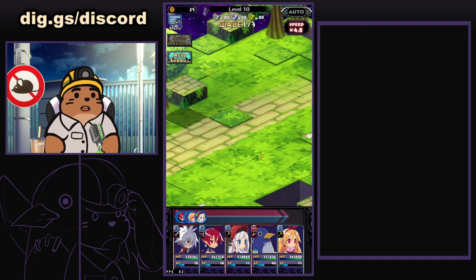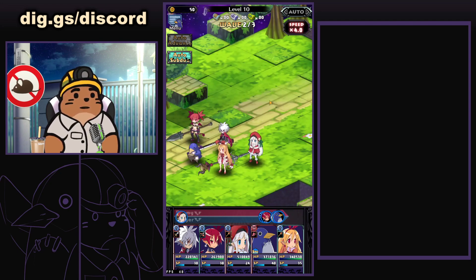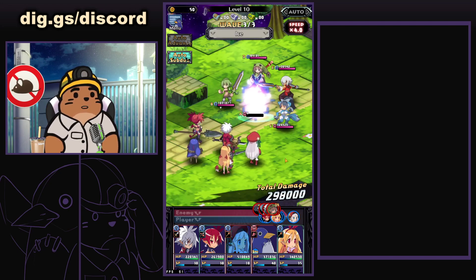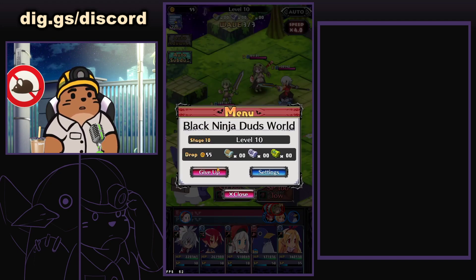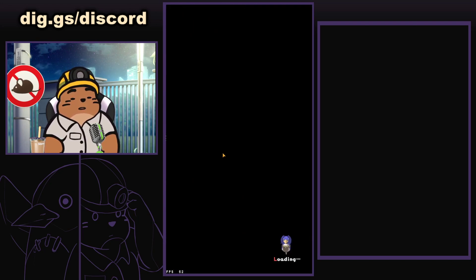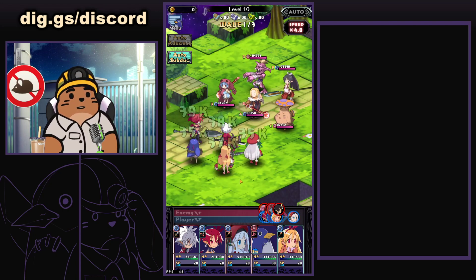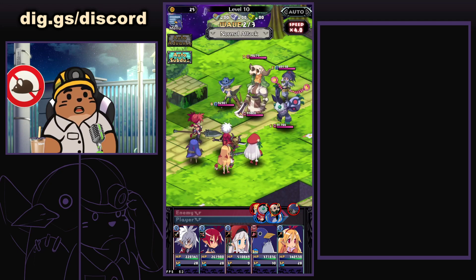We're going to clear up to that final stage — the standard thing that you're going to do — and then the item boss is going to drop. Now, importantly, I'm just killing the boss here, not killing anything else. You can see nothing dropped, so I'm going to come up here, go to give up, it's going to say game over, and then I'm just going to go to retry. We are going to repeat this until an item drops from the boss, and the item that drops should be a rank level higher.